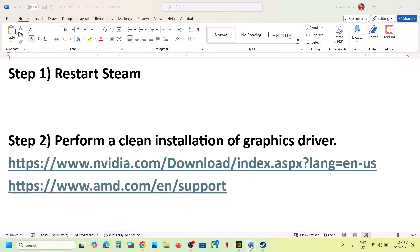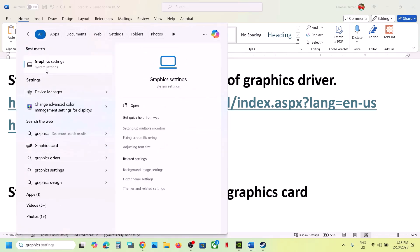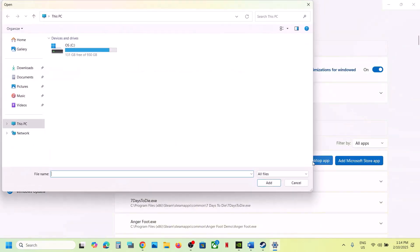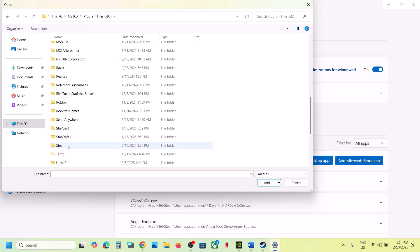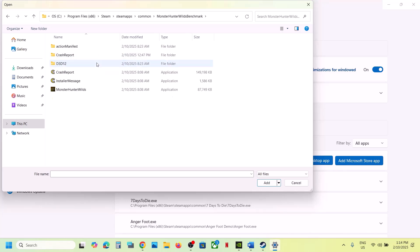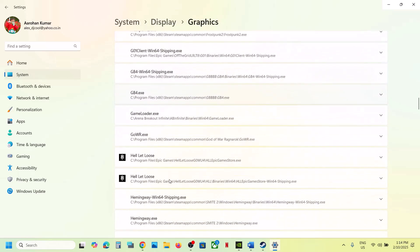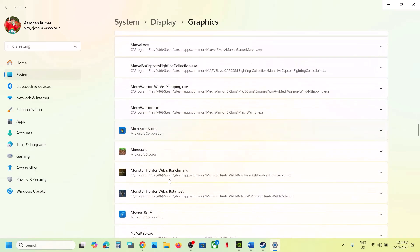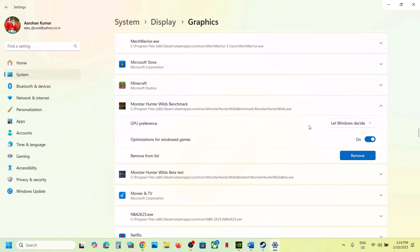The next step is to run the game on the dedicated graphics card. Type Graphics Settings in the Windows search box, go to Graphics Settings, click Add Desktop App, and then navigate to the game installation folder: Program Files (x86) > Steam > steamapps > Common > game folder. Select the game exe file, click Add, scroll down, find the game in the list, click on it, set GPU Preference to High Performance, and launch the game.